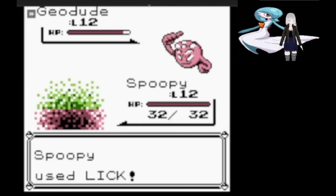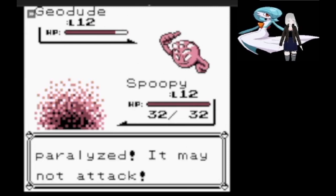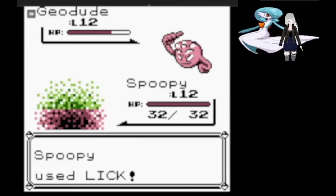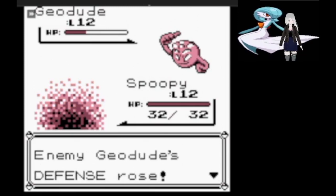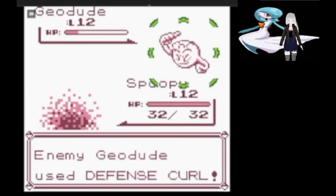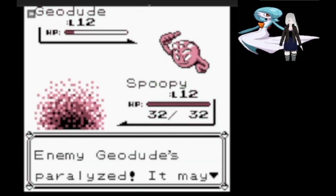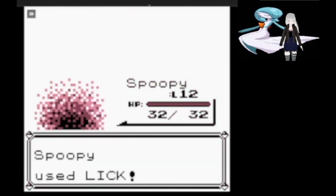Brock goes similarly well. Geodude and Onix don't have any moves that can damage Ghosts, so we just lick Geodude to death as Brock goes for Full Heals whenever he gets paralyzed. While his constant Hardening is annoying, Spooky is at no risk of being fainted or otherwise losing the battle.